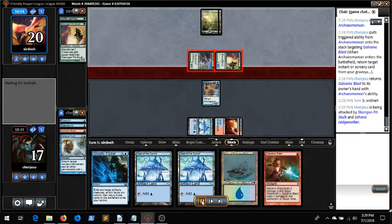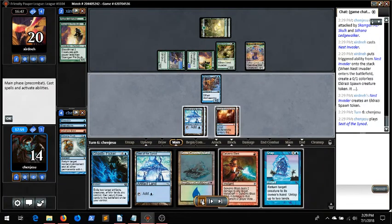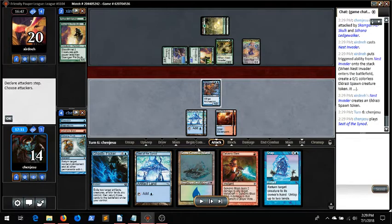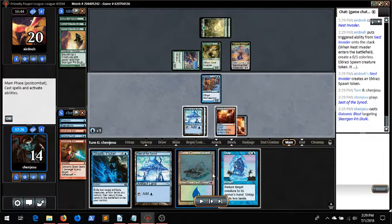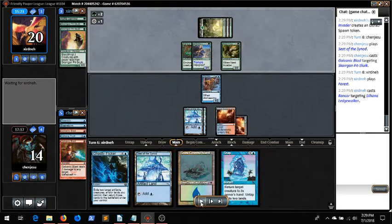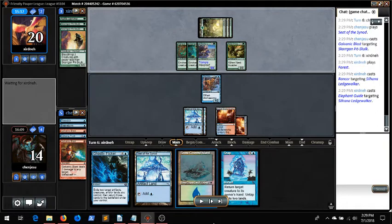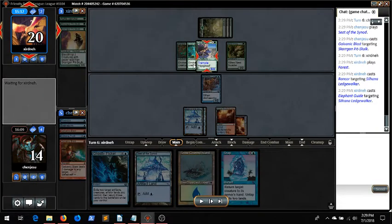They get in an extra 2 damage because I didn't blast at the end of my end step. We draw a Snap, which is amazing — it nets 2 mana, so we could snap our own Archaeomancer if we have to. I Galvanic Blast at sorcery speed, though I probably should have held it up in case they go for Elephant Guide or Rancor. I couldn't really play around Rancor, though. I'm thinking about snapping my own Archaeomancer to get back Echoing Truth — I think having Echoing Truth will help against the Elephant Guide.